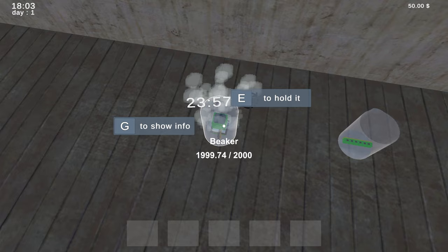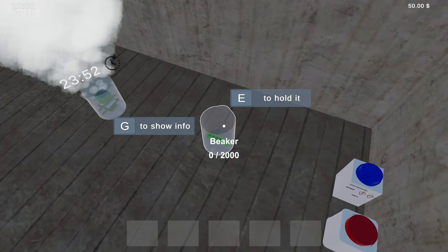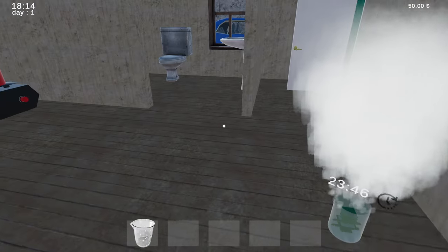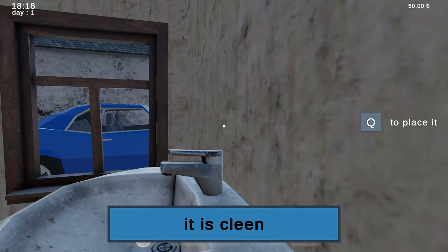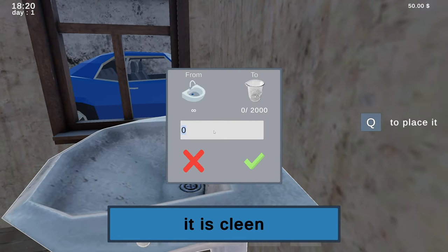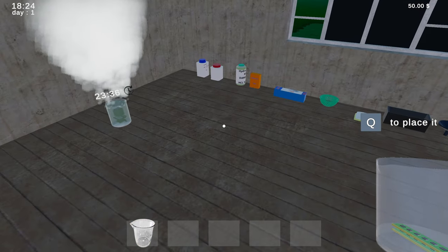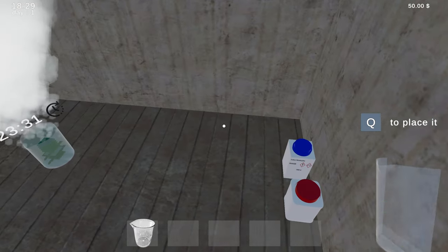And we got to wait 23 minutes. Okay, well, we might as well show the info on this one. 200 milliliters of water and nitric acid, got it. Hold it, bring it out, fill it — fill the beaker 200. Oh, it's not going to make any difference because we don't have our nitric acid anymore, we used it all up.